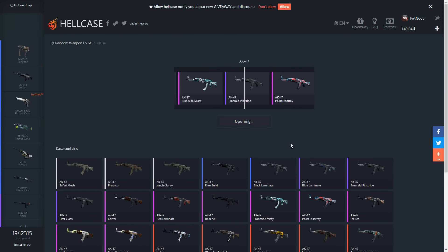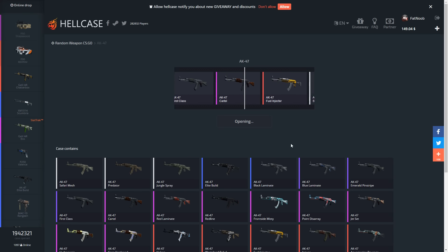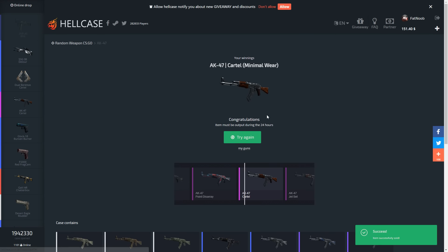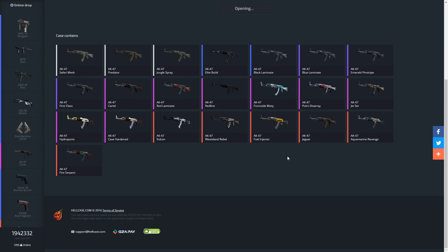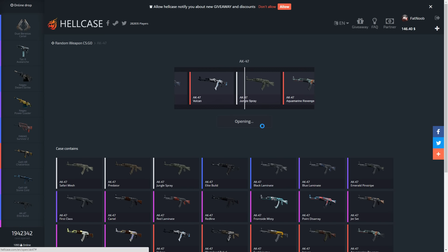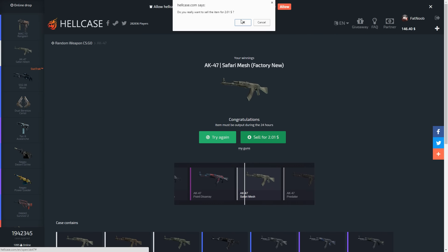Let's open up an AK case and see what we can get. Honestly the covert case is probably one of the best cases on the site, especially for the price, because you don't have to spend $85 on a knife case. Nothing good from the AK case, let's go ahead and open another one. It's pretty hard to get anything good so we'll try again. All right, Safari Mesh - still worth $2, but we still lost about $3.